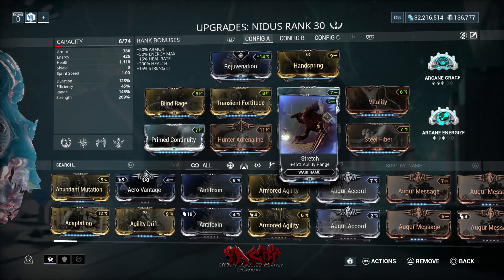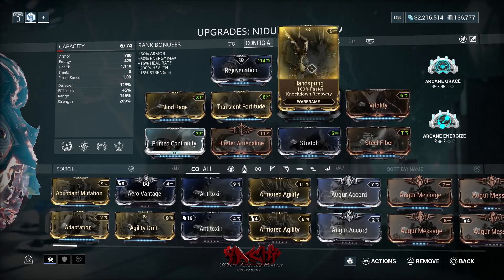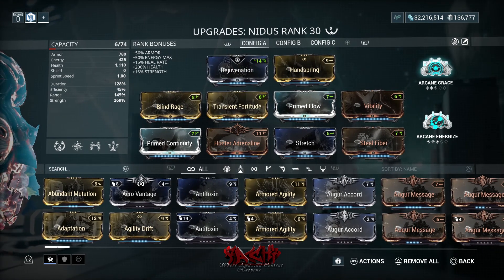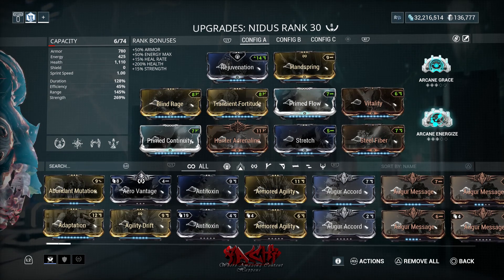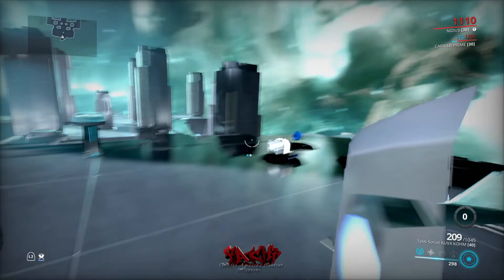Vitality, Stretch, and Prime Flow are in there for energy purposes to go along with Hunter Adrenaline. Handspring and Rejuvenation let him keep that heal going, and I have Arcane Grace because his health is going to keep getting hit. Arcane Energize is in there as well.